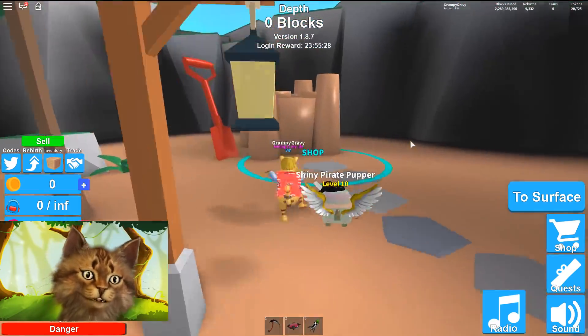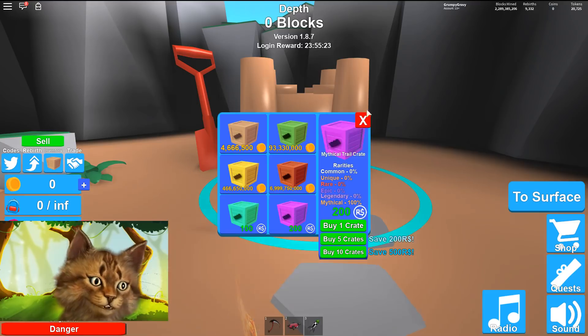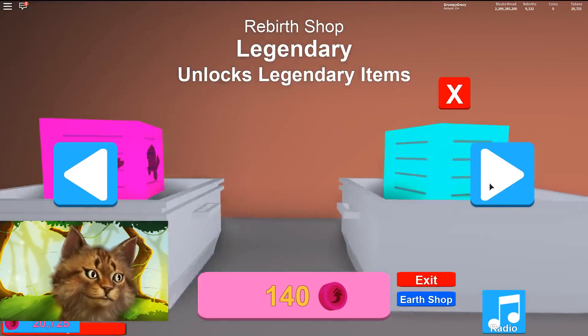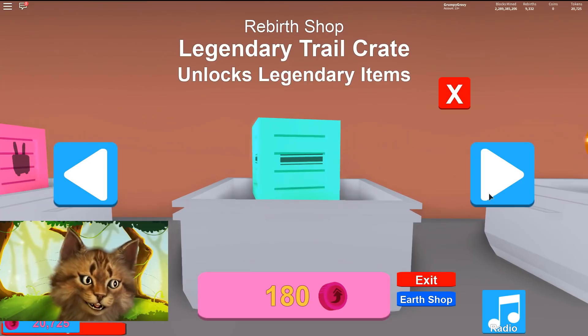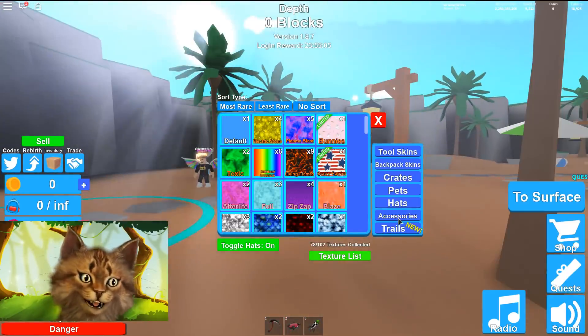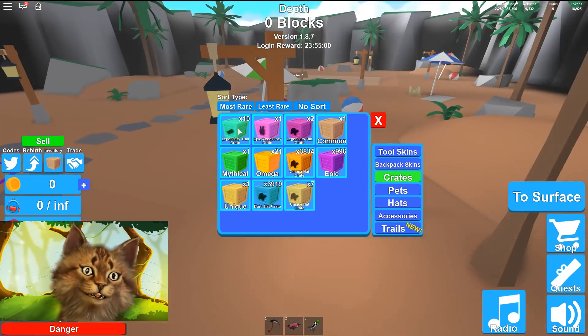You can use those rebirth tokens over here because for the trails you don't have to buy the mythical ones with Robux — if you have enough tokens you can buy them here. So let's buy a few. Let's get one, two, three, four, five, six, seven, eight, nine, ten — we get ten legendary ones.